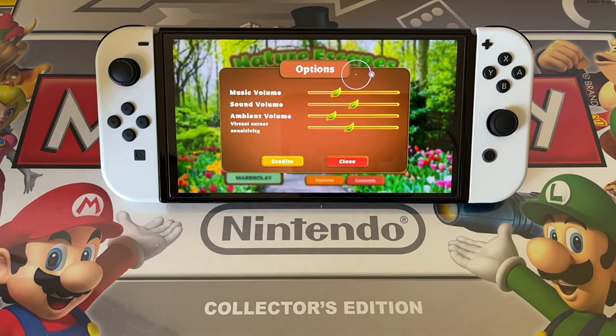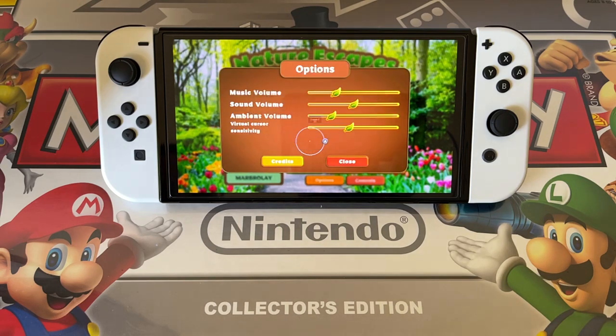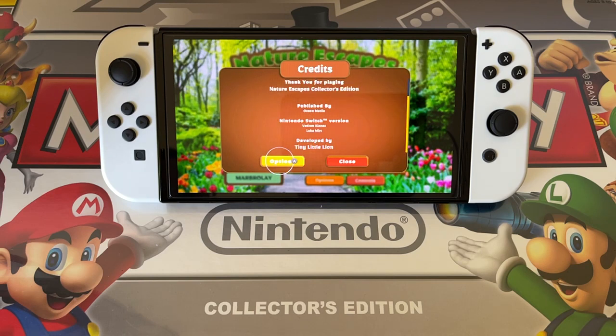Options — we can do the music volume. See if we can adjust it. The option may only be changed outside the gameplay. While we're here, let's check out the credits. Publisher: Ocean Media. Developer: Tiny Little Lion. Big shout-out to them.